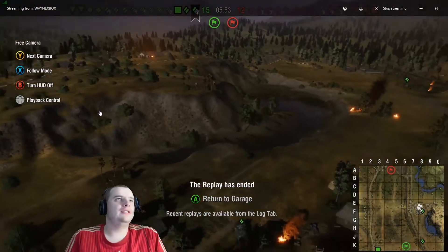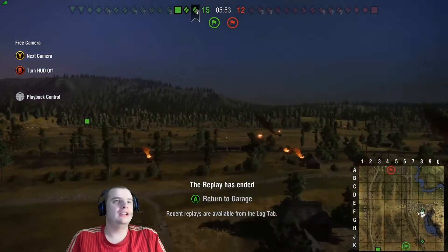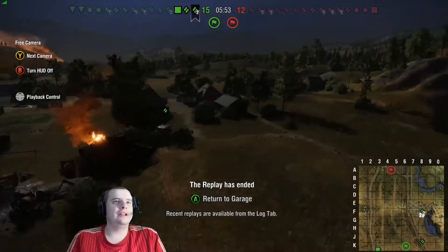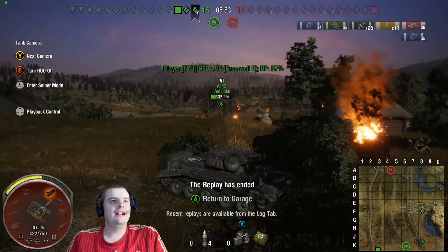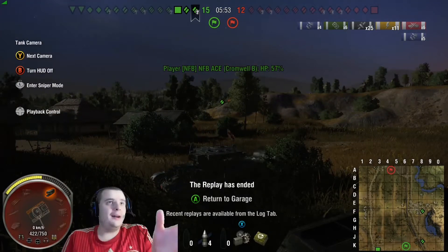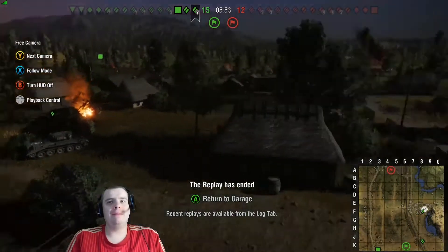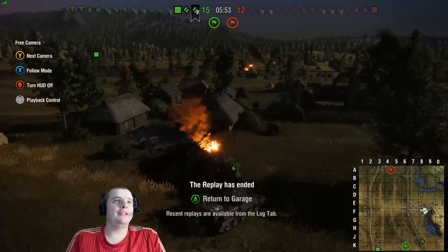Don't spam people because you've died. Just because you want them to die because you died and they haven't — no. If you've got no information to give, just sit and watch. You might spot something at some point because you're in free camera mode. You can look the direction your teammate isn't looking, keep an eye on their backs. If you see someone flanking, just ping to let them know someone's coming. There's no need to be pinging the map all the time.